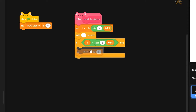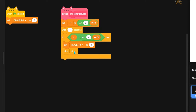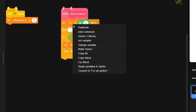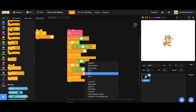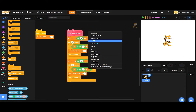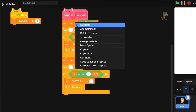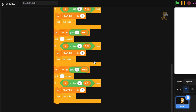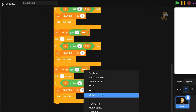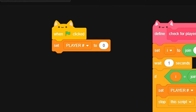We just set our player number to 0, and then we can stop the script because we don't want to continue after that. After this we're going to duplicate this whole thing: set I to 'join I p2', wait one second, if I is equal to p2 then set player number to 2. Duplicate again and change these to p3, set player number to 3, and then p4, set player number to 4.